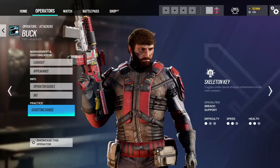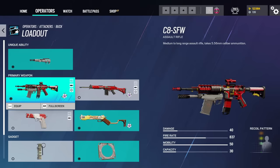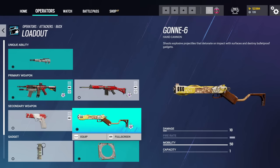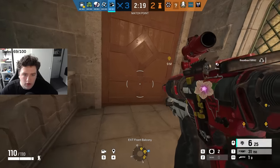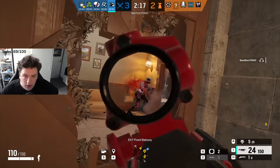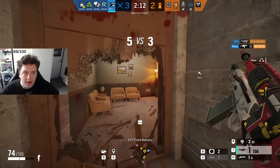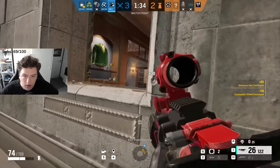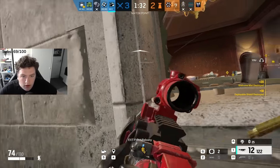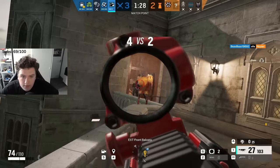Next up we have Buck. The biggest mistake right now is simply not bringing the correct loadout. At this current point in time, Buck has the capability of being a soft breacher, hard breacher, and utility clearer with the G8A1 and Gaunt 6. You shouldn't be using anything else — if you want the DMR that's fine, but you should 100% be running the Gaunt 6 and the secondary hard breach. Buck is a jack of all trades right now and limiting his loadout limits what he can do.